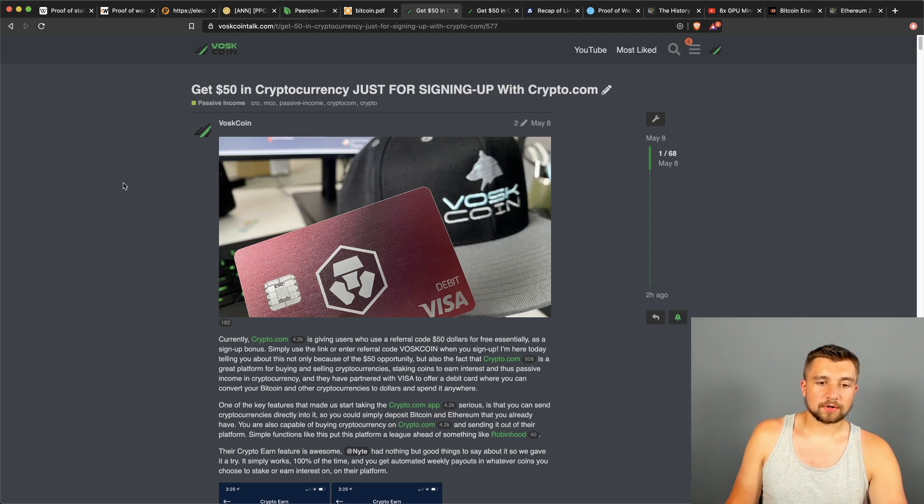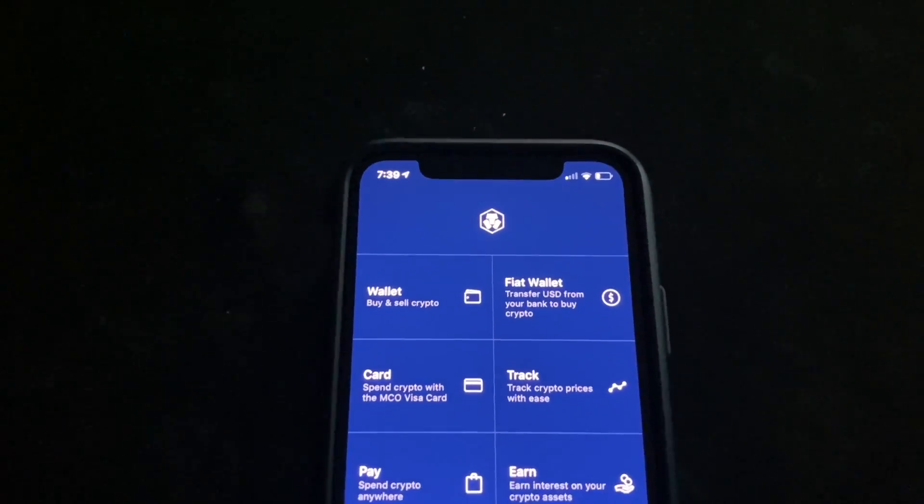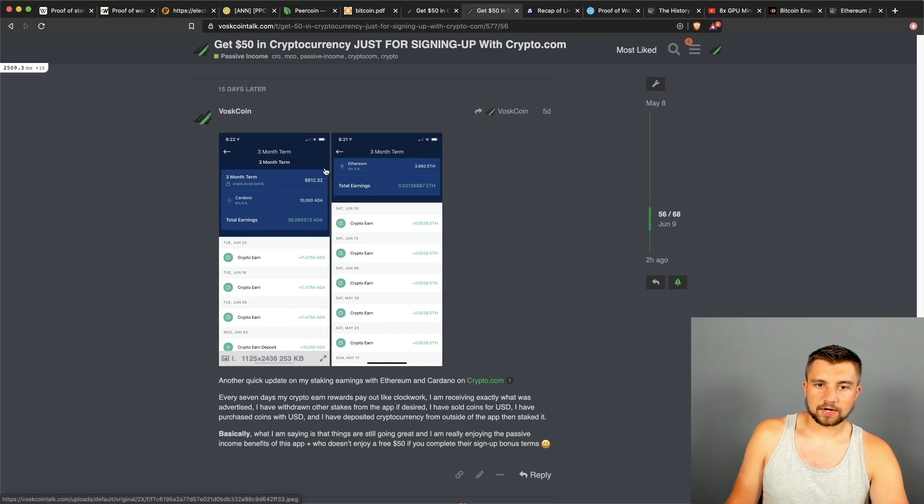I'd like to thank today's video sponsor, Crypto.com. We have a write-up on BossCoinTalk, the best cryptocurrency forum in the world, where you can learn how easy it is to get the $50 signup bonus by completing their terms. We've really been enjoying Crypto.com — it's not technically staking, but we're earning passive income through it. Basically through an extension, it's sort of like DeFi. We're using the Earn section of their app, which gets you involved with lending on their platform. For example, we're staking Cardano and Ethereum among numerous other coins on their app.